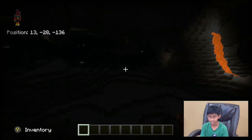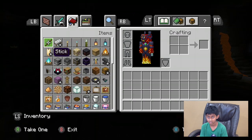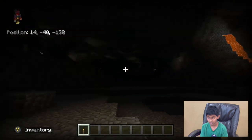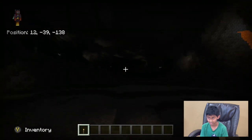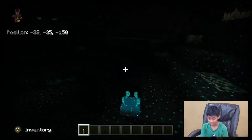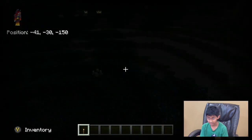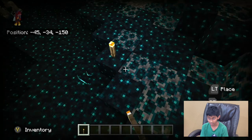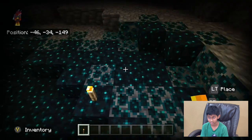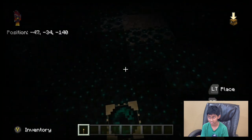You know what, I'm gonna get torches — it's really dark. I think I see it. Yes, I found it! So this is supposed to be the Deep Dark. There's all these new blocks and these things — these stroke sensors, I think they're stroke sensors.